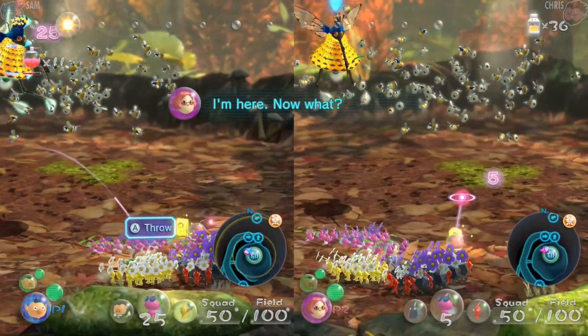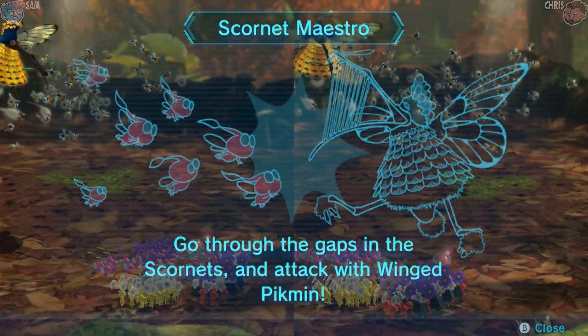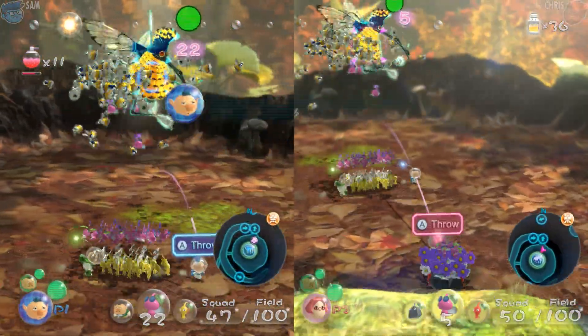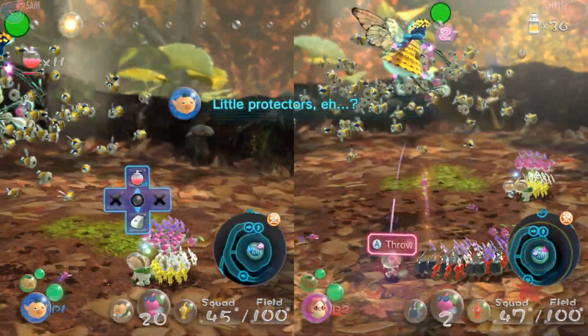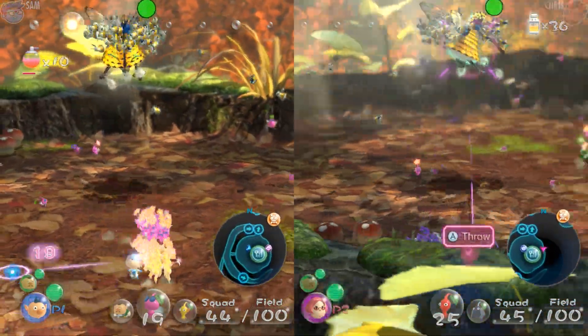He's up there — grab some Pikmin, go through the gaps in the scornets, and attack with winged Pikmin. We'll try some wings. One, two, three, four, five — the wingies are getting attacked pretty hard.